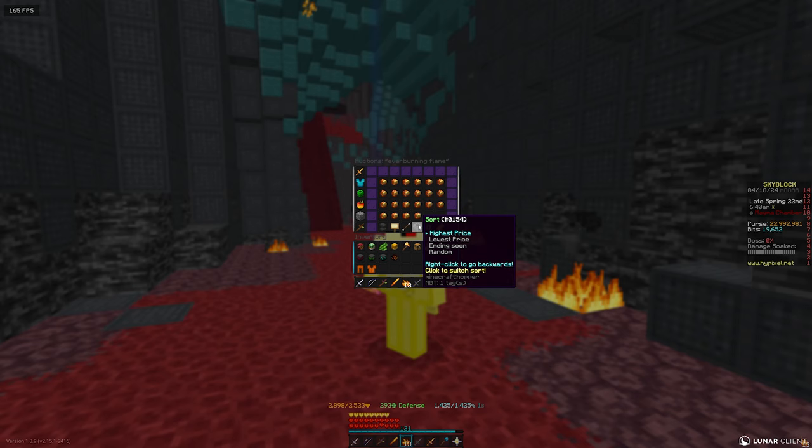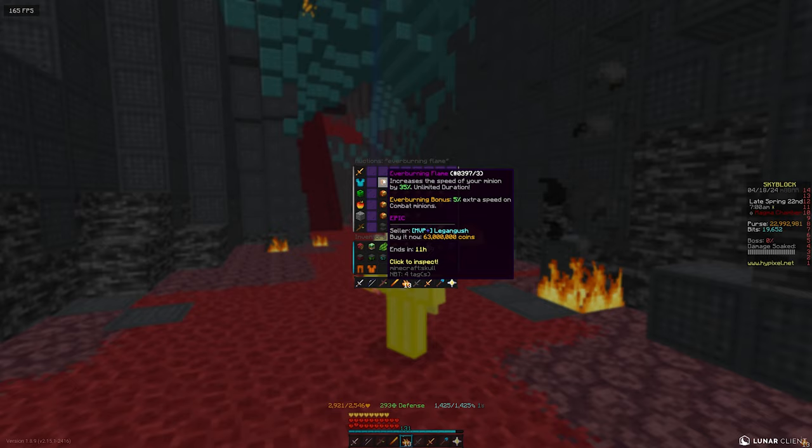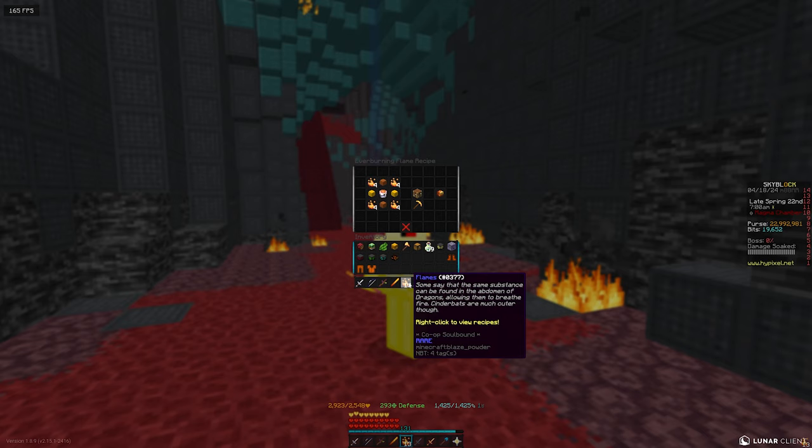It currently costs 63 million coins on the AH, and if we take out the probably about 13 million coins worth of ingredients it costs to craft, we can say it is around about 15 million coins profit from the 16 flames, meaning that you're making around about 3 million coins per flame.